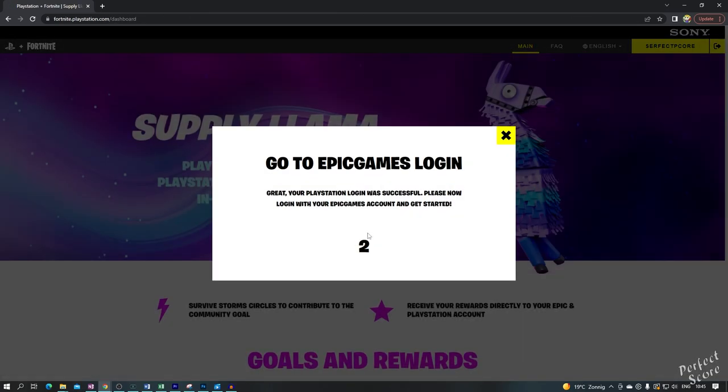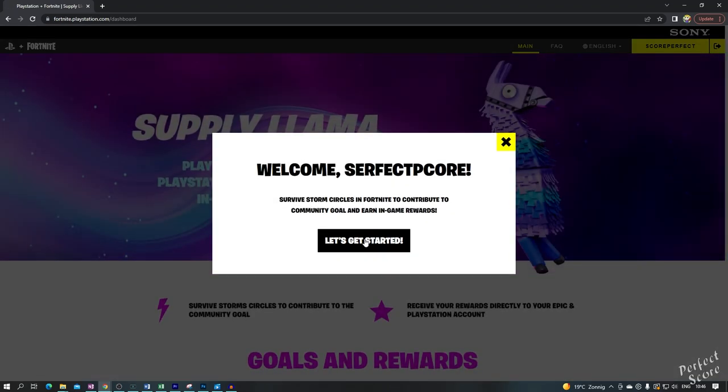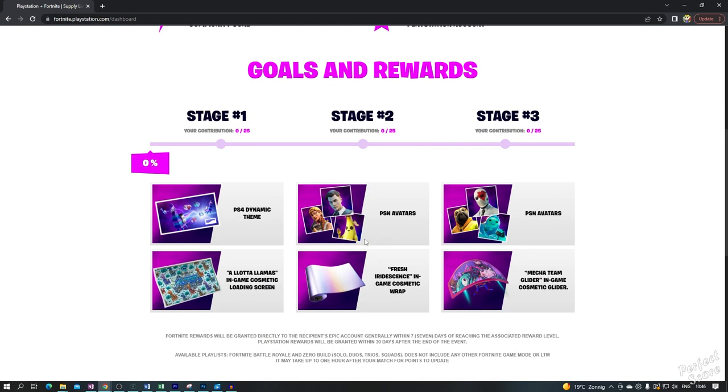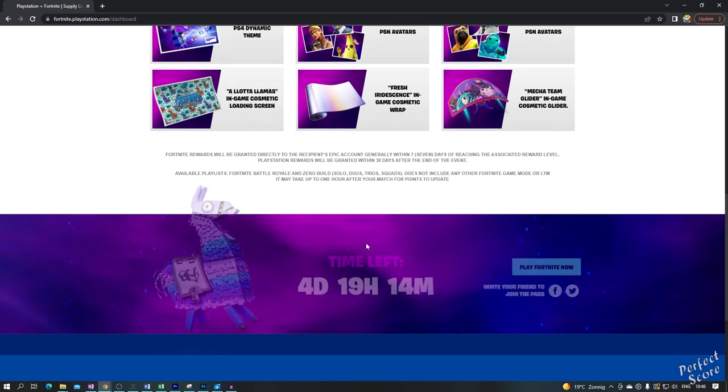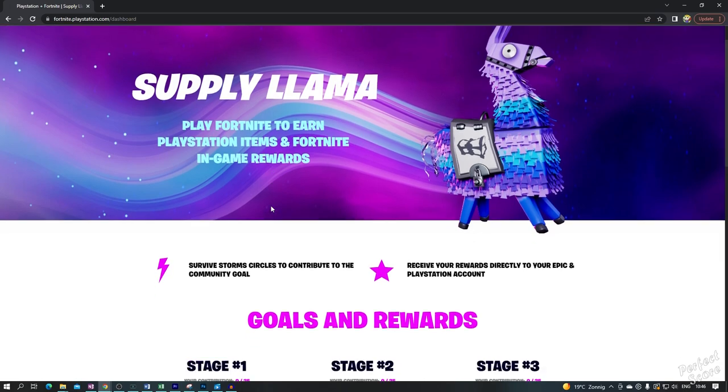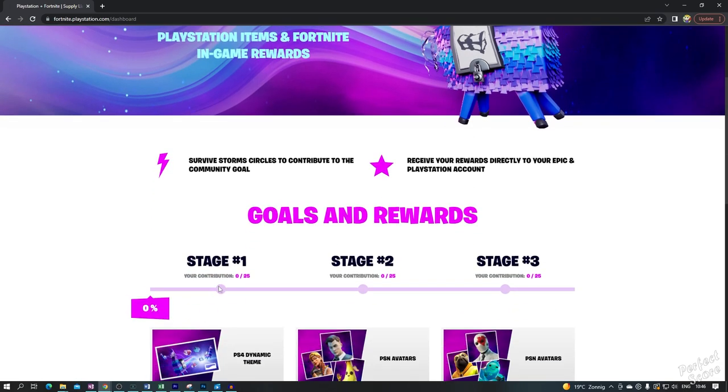The first thing that you need to do is head over to fortnite.playstation.com and log in. Now, since this is a PlayStation collaboration, this is only possible if you have a PlayStation account, which can be linked to your Epic ID. When you go to the website, you need to sign in with your PlayStation account, and afterwards there might be an additional pop-up which will require you to log in with your Epic ID. But since I had those linked, it was not necessary for me to sign in twice.